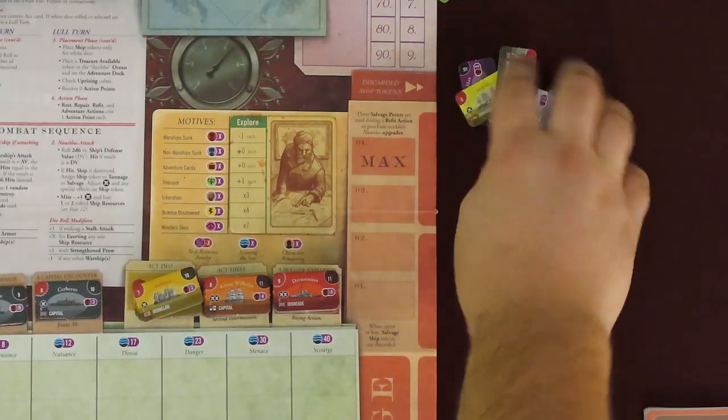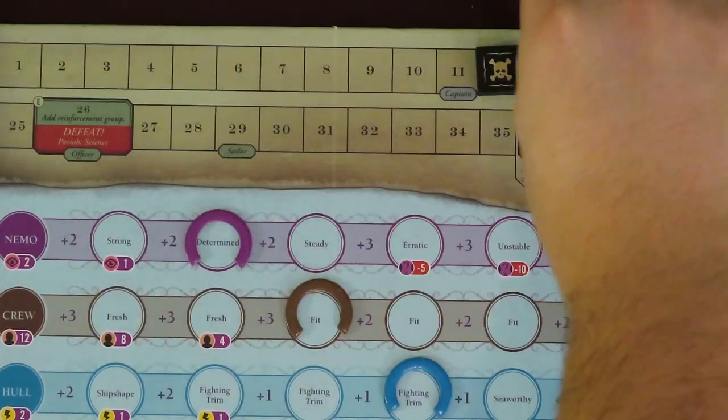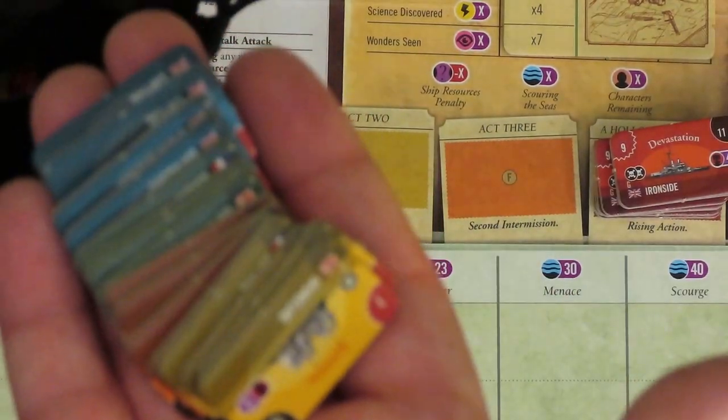Any time the ship draw pool is empty, restock it from any ships in the discard pile. If there are no discards available to refill it, then put all the uncommitted green, blue, dark yellow, and orange ships into the draw pool. The rest of the components in the game are limited, so if you're supposed to add something but nothing's available, you simply don't add it.